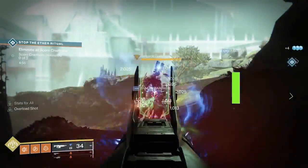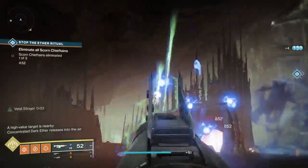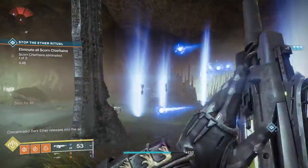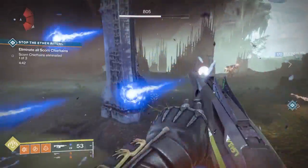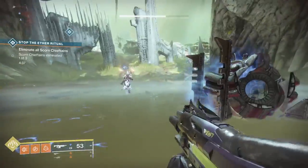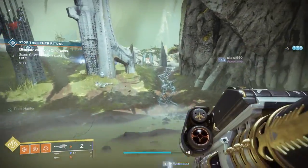For the Ether Ritual public event, to make it heroic: you'll have a wave of ads, and each wave a chieftain will show up. Shoot the chieftain, and a bunch of orbs will generate from one side of the arena trying to reach a container on the other side. Shoot all the orbs before they get there. This works best with a full fireteam or lots of people in the zone. Do that three times and the event becomes heroic.